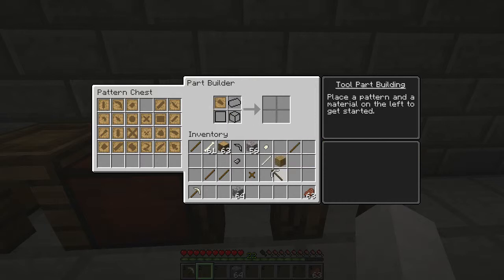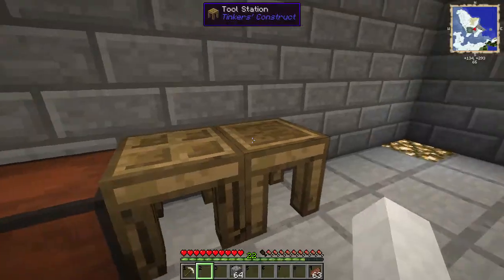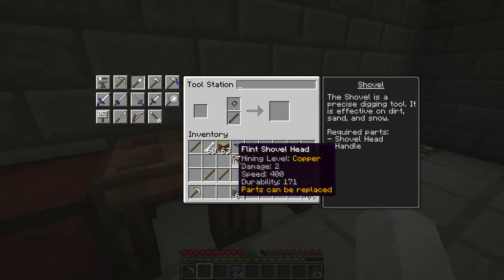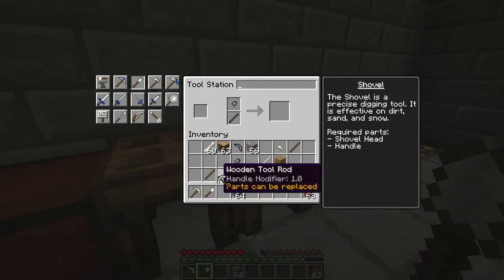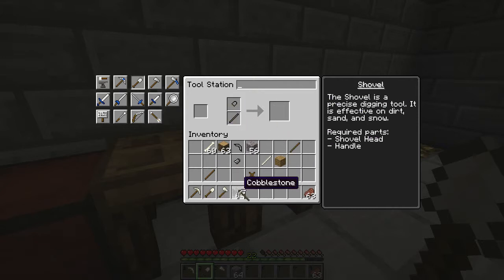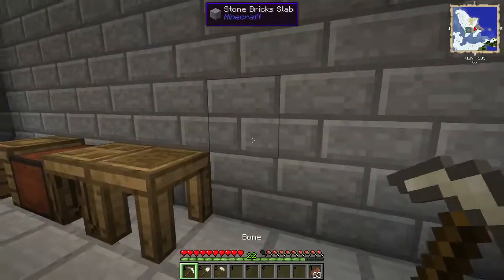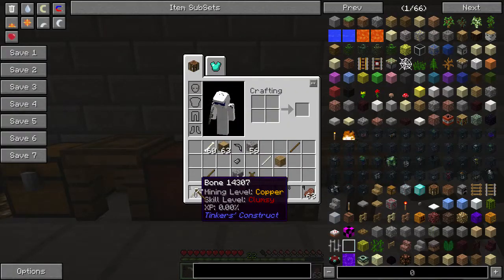And an axe — you can make an axe out of bone. Put a bone in and you have the axe head. For the shovel, put the tool rod there and the head. For the axe, get another tool rod and the head. At the moment, these are the only tools that are usable for you right now until you go mining for some copper.